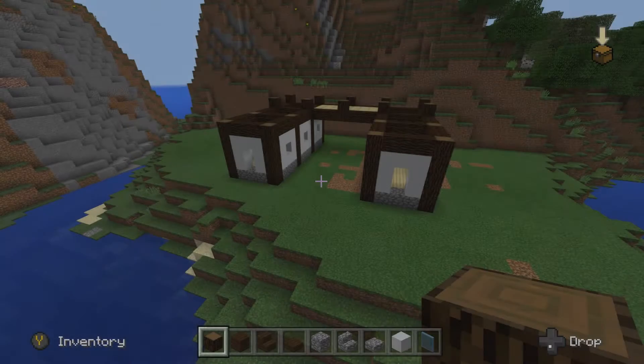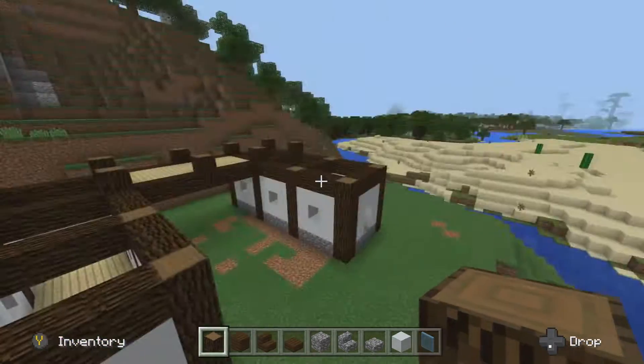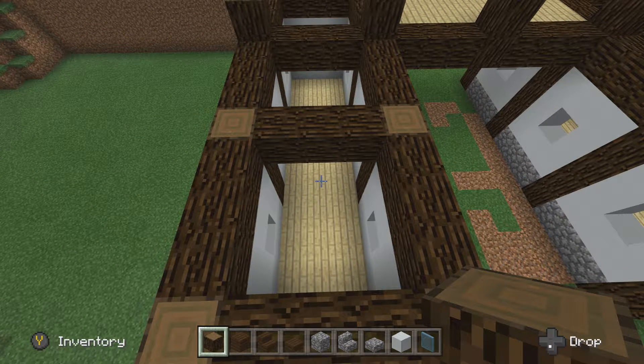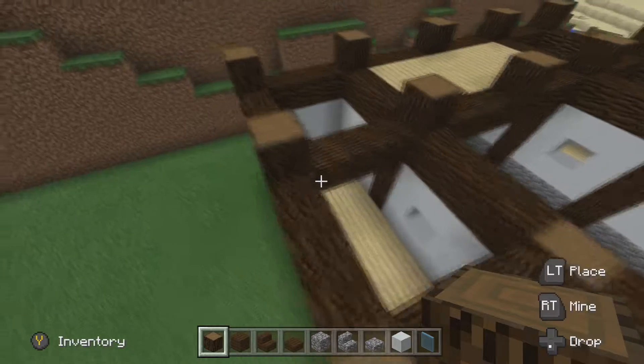Here we are with the first two of our little rectangles - the first floor done. I already went ahead and placed in the floors that are pretty much going to be everywhere and neaten things up. I also added cross beams at the top - I think that adds a nice little texture on the inside. Essentially you copied the first rectangle over to the second one and it's kind of a funky H-shape.